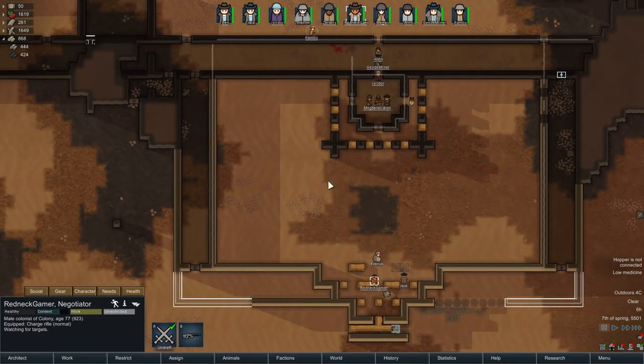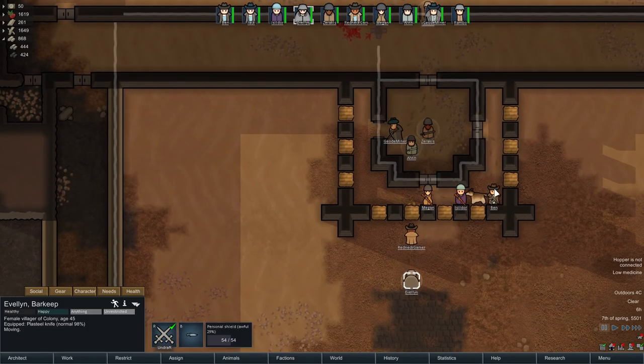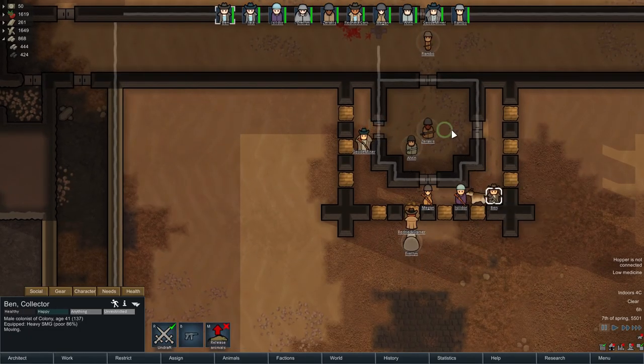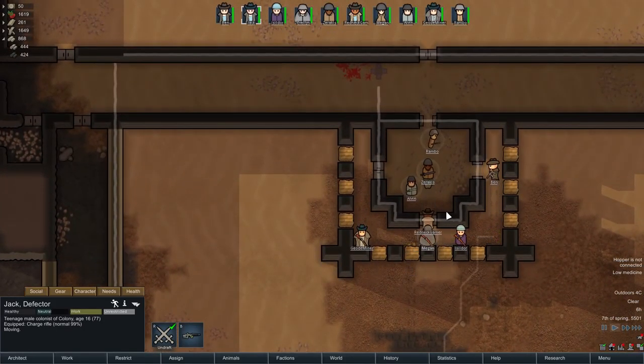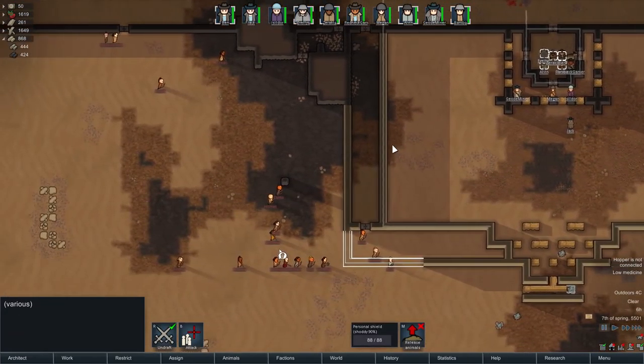Evelyn, continue work — thankfully this work is very easy to do, so it's done super fast. Evelyn, over there. As soon as you're ready I need you over here. Everyone get down. I actually want anyone with a charge rifle to be at the front. Get you there, get you there.